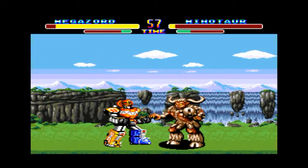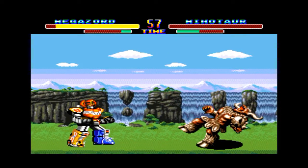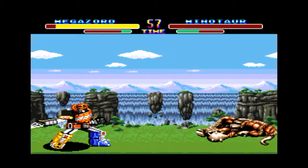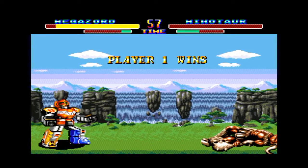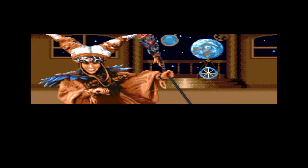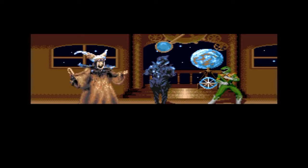In the Megazord, you can do almost anything you can do in the TV show. You can hit him with your sword, and then when he gets up, you totally just smash him with your lightning sword and kill him. That's a death for the Minotaur, and you just move on to the next enemy. After this, Rita's like, my baby, I'm sad.